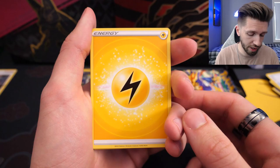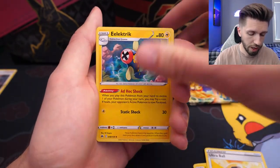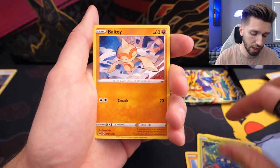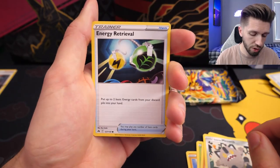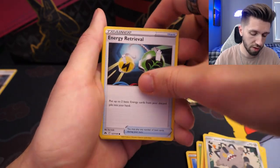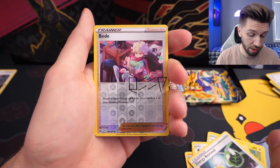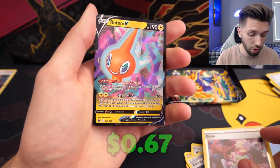All right, electricity — I forgot to guess. We've got Luxio, Ultra Ball, electric energy — reminds me of Rob Ruff, he do be looking cute. Tangela, Mantine, old Meowth, Energy Retrieval. And we have a Bede — or Bidet, something along those lines. And a Rotom V. How delightful.